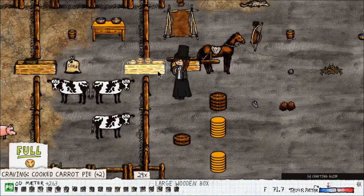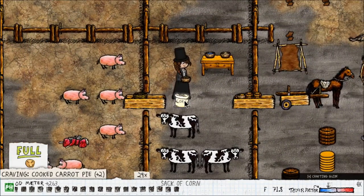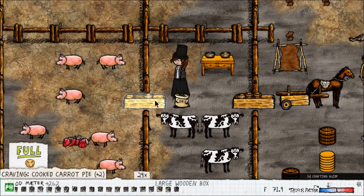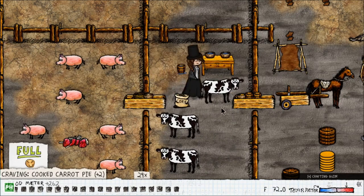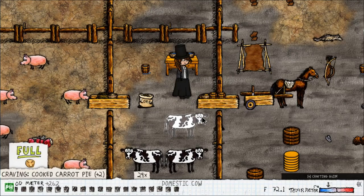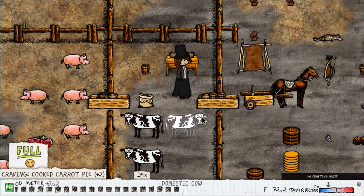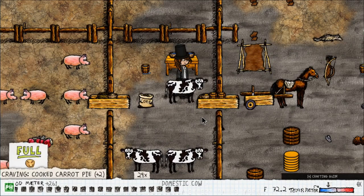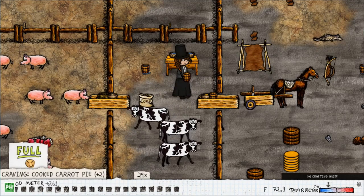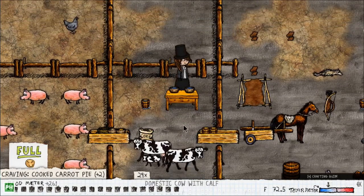For dairy, you obviously need cows. Feed the cow crushed corn — a corn cob in a bowl, crush it with a flint or flint knife or regular knife. Feed it and wait until it has a baby, because that's how it works in real life too: cows are impregnated, and after the baby is old enough to be weaned, just keep milking the cow over and over. You can milk a cow more than once as long as you give it bowls of water, because it gets dehydrated afterwards.